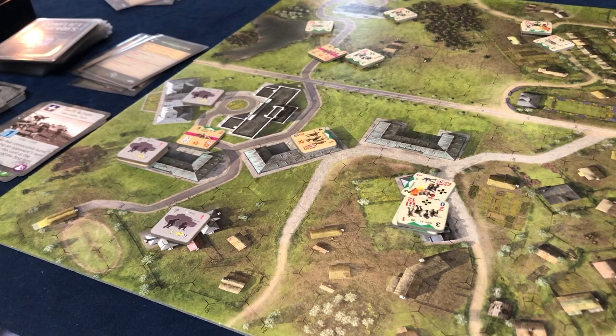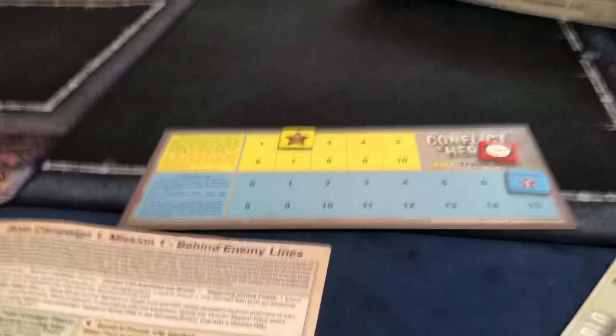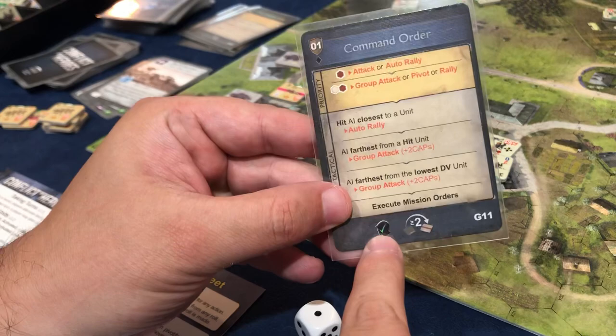They score a victory point every time they eliminate one of us. At the end of the mission we get four victory points immediately when a German unit takes control of a Soviet control marker. So we get four victory points right now. One, two, three, four — they're still winning the game but we at least made it decent. That was two action points and the green check mark is a go for us.